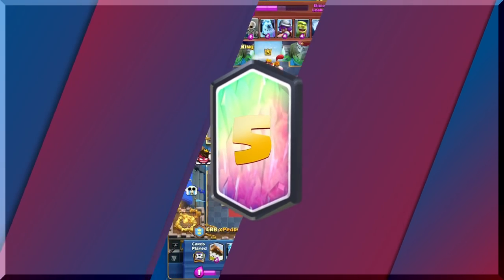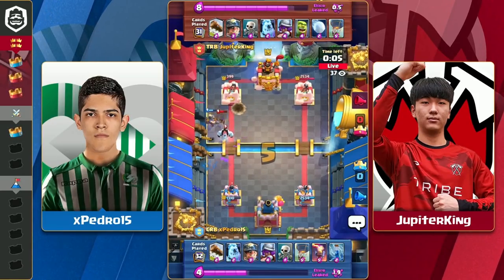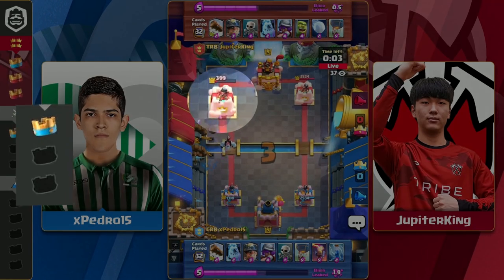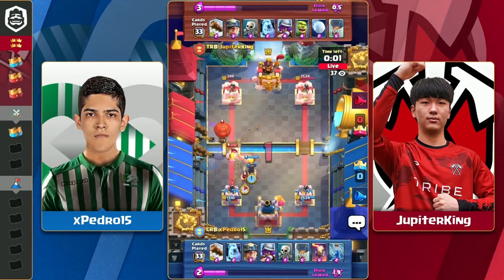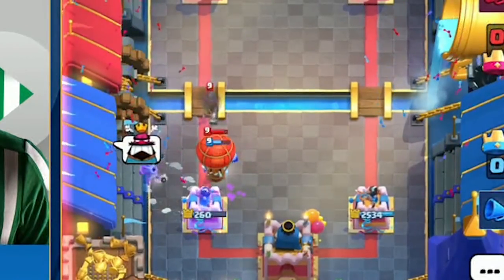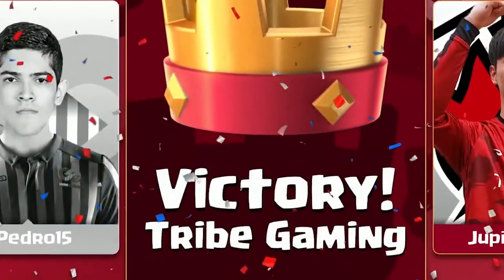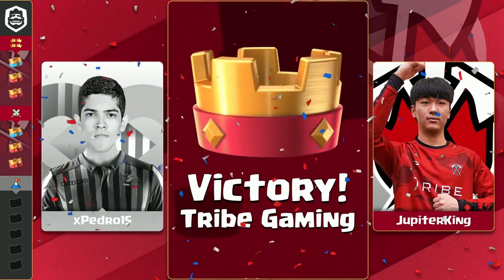First off, let's acknowledge Jupiter King is a near-perfect player. Despite being so close to losing his first set ever in CRL, he's able to clutch this victory by distracting X Pedro XV's Inferno Tower with not only the Ice Golem, but the Miner. This allows his balloon to get the massive damage it needs to send them into the last match of the set, which he wins.